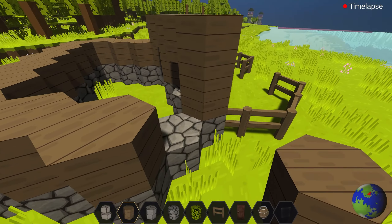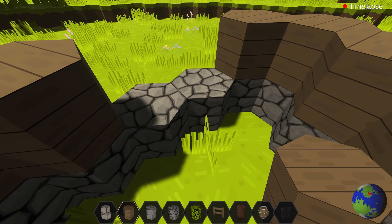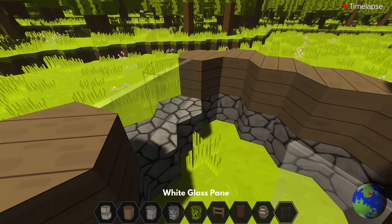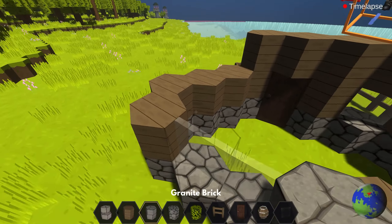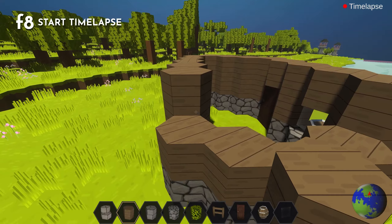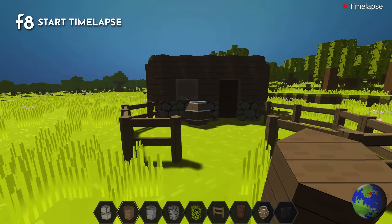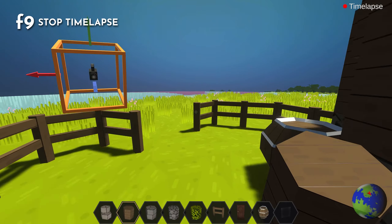The timelapse function is built into Planetsmith, so you don't need any extra recording software, and it's super easy to use. To record a basic timelapse, just press F8 to start and the game will start recording using your current view. When you're done, press F9 to end the clip.